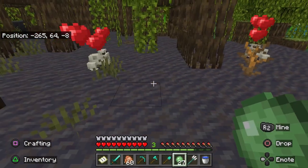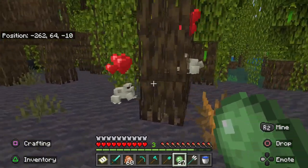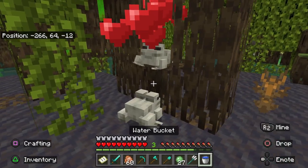Frogs can jump 8 blocks high and take less fall damage than other mobs. This can make them somewhat difficult to keep in a pen, so I recommend using leads to secure your frogs and keep them from jumping away.